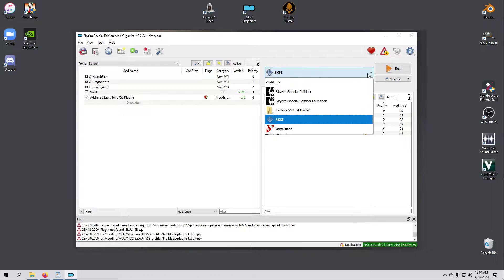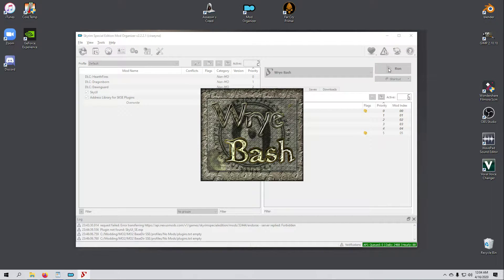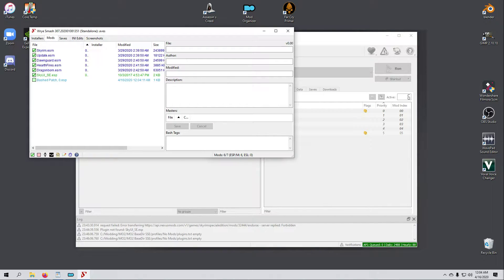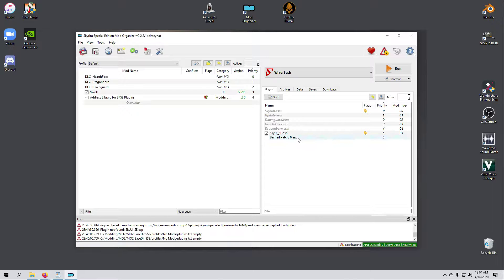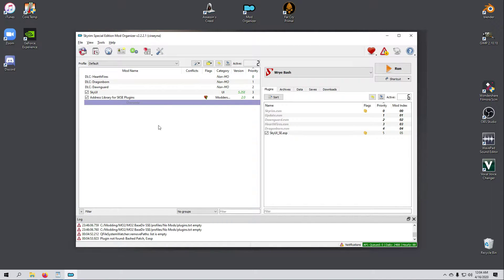I open the Mopy folder, select the Wrye Bash executable, click Open and then OK. Wrye Bash now appears in the executables drop-down list. I test it by selecting it and hitting Run — it opens fine, so I close it. Even though I didn't actually do anything, it went ahead and created a bashed patch file by default. Since I like keeping things tidy I'll delete it for now — it will need to be remade once I actually add mods. I find it in MO2's Overwrite folder, right-click the bash patch ESP, select Delete, and close the Overwrite folder.